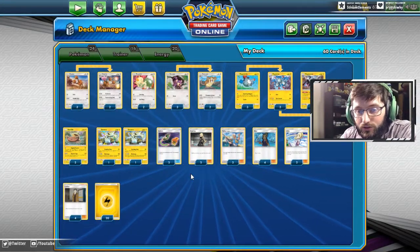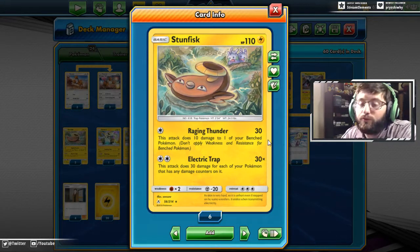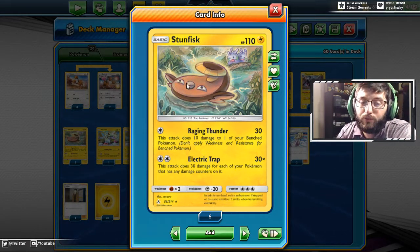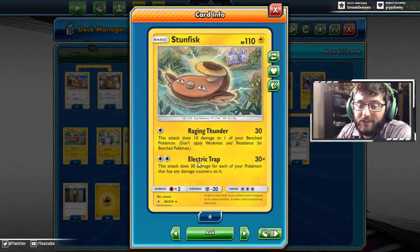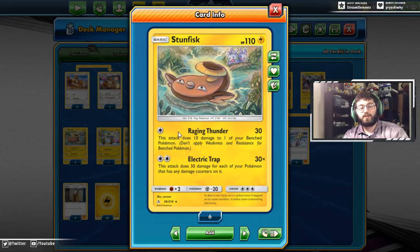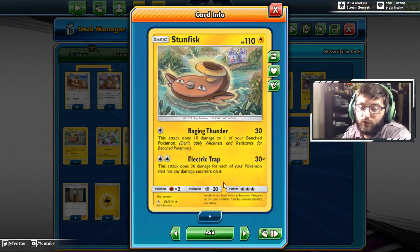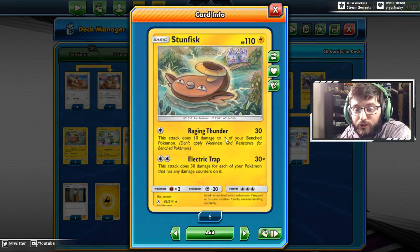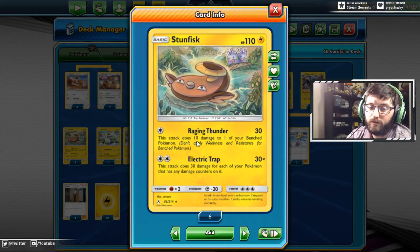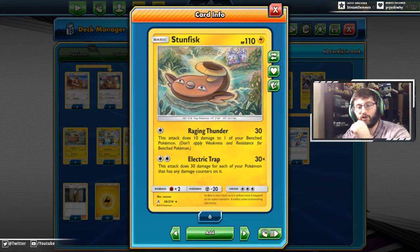We also have Stunfisk, which has proven to be a powerful attacker on its own. Its main attack, Electric Trap, does 30 damage for each of your Pokémon that has any damage counters on it — so with damage across the board, that's 30 times five, which is 150 damage for two energies. Raging Thunder does 10 damage to one of your bench Pokémon and 30 base, so you can scale Raging Thunder to put damage on your bench and then Electric Trap for big damage.